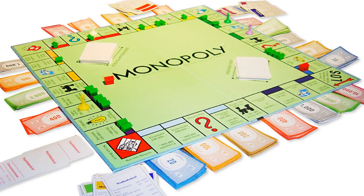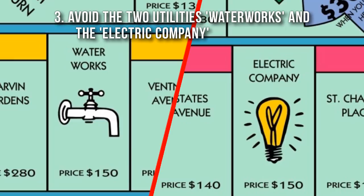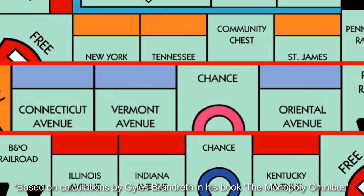Don't worry about hotels — just build three houses on each property as soon as you can. Avoid the two utilities, Water Works and the Electric Company, at all costs; there are only two of these, the probability of opponents landing on them is low, and the payout is terrible. The best assets are the orange, light blue, and red properties.